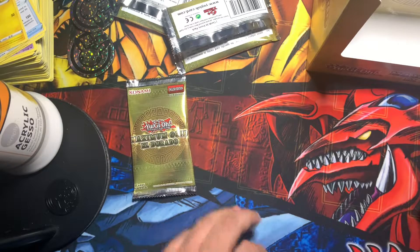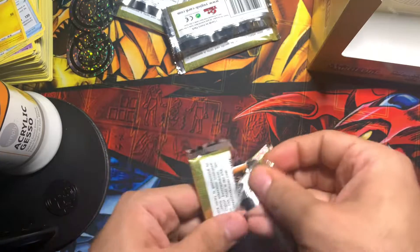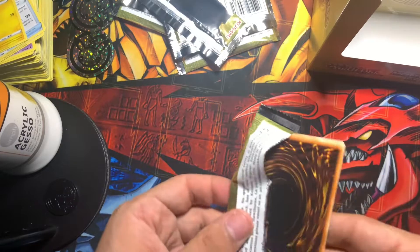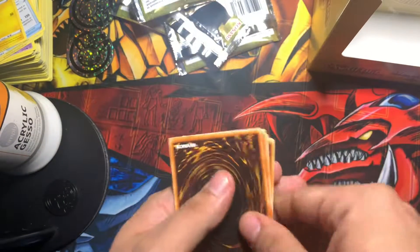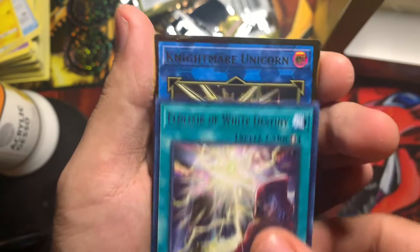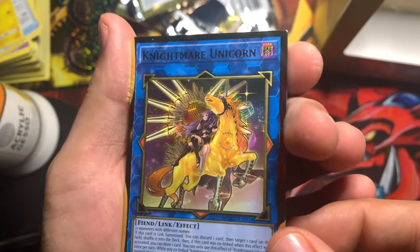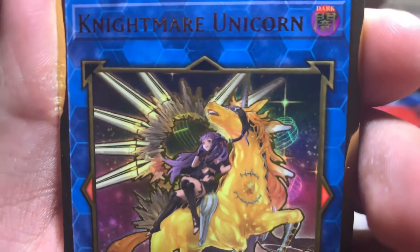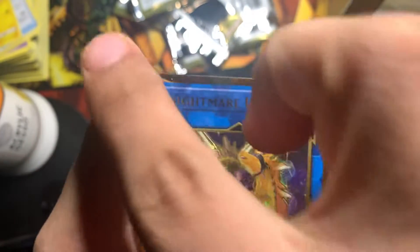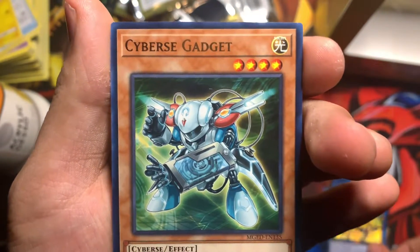The last pack — this box hasn't been too good, so hopefully this pack makes up for it. I got my buddy Kiki to the left of me getting the second box ready so y'all don't see me struggling. Elixir of White Destiny, Nightmare Unicorn — nice, beautiful. You can kind of see it over here too. Some cyber gadget.